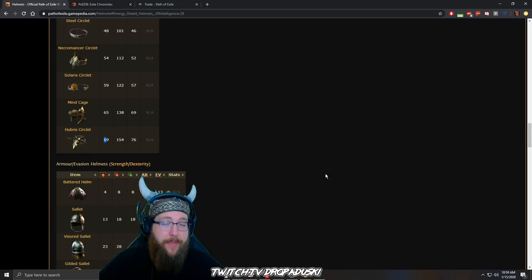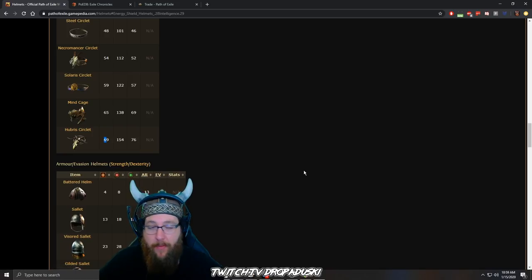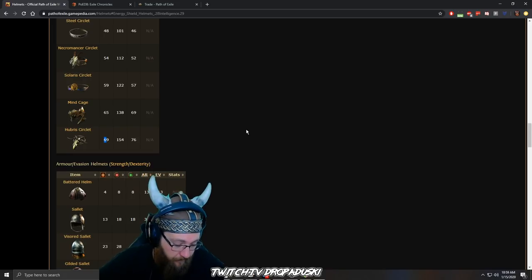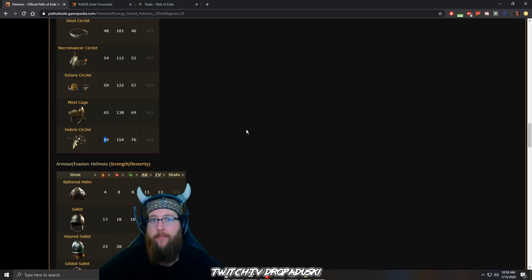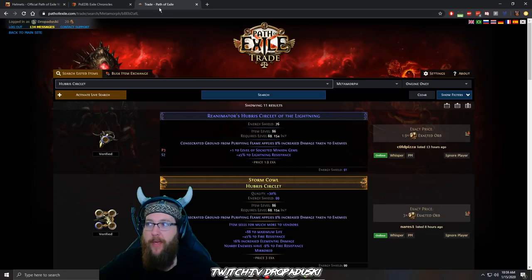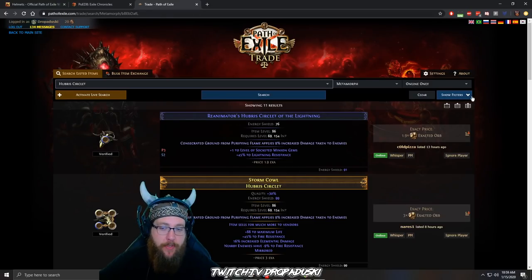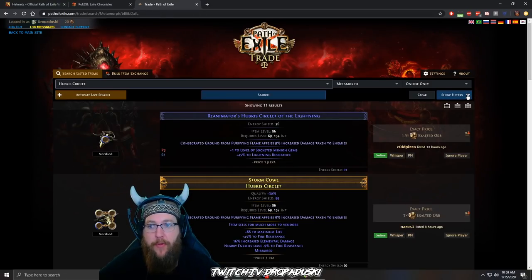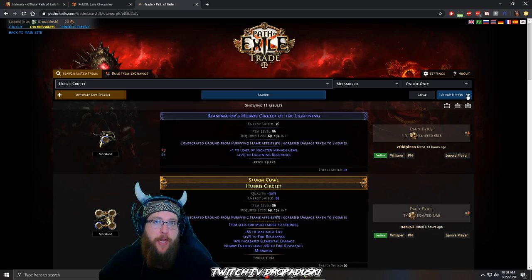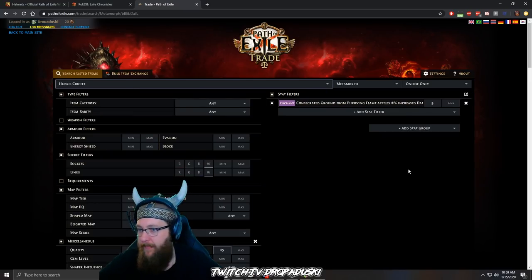Now that we've determined how to pick a helmet, we're going to talk about enchant and then quality — we're going to do this in order as you would craft it. For the enchant, this is going to be a little different. Typically if you're playing trade, because the enchant pool is so high, if you can afford it, go buy yourself the base that you're looking for with the enchant already on it. It's just the safest bet.